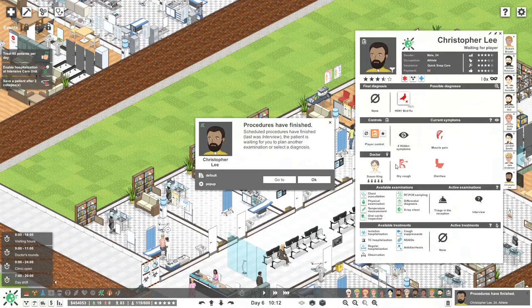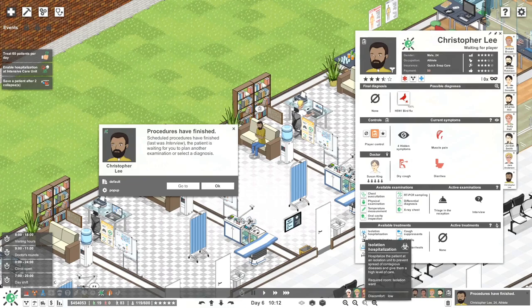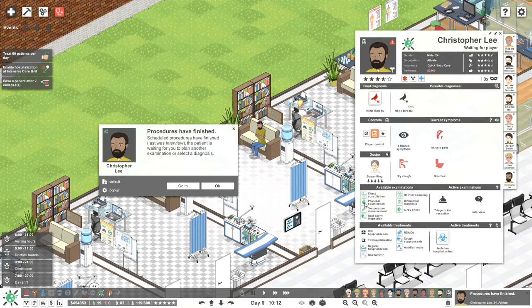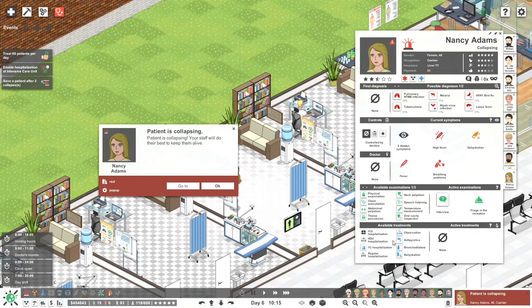We've identified it — where are you? This patient is right here. Immediate isolation please — plenty of symptoms. We'll assign it straight away and then start testing for other symptoms. We can also start actually treating. Run straight away — a patient is collapsing. Rehydrate is what we're after. There's still a lot of stuff to figure out with this patient. TC hospitalization and then rehydration is what we're going for straight away.